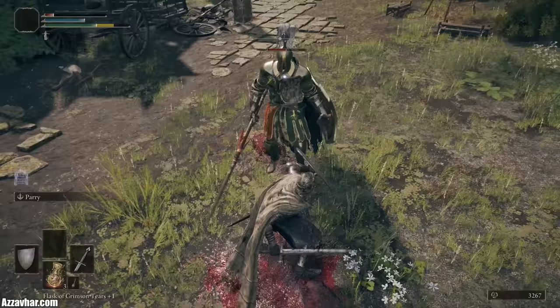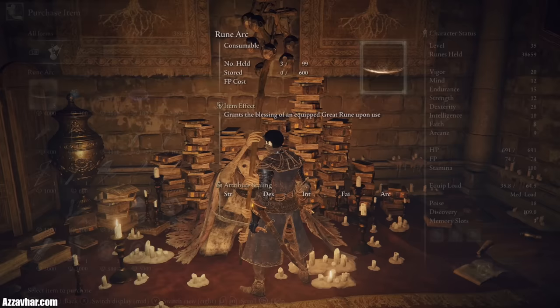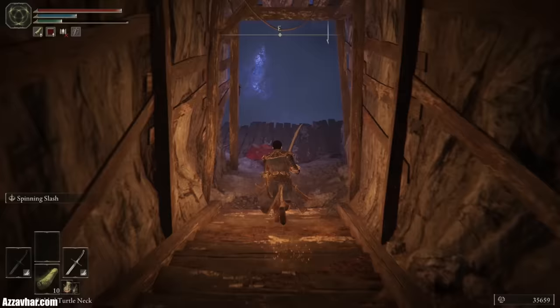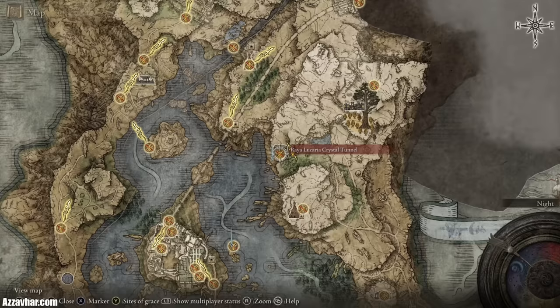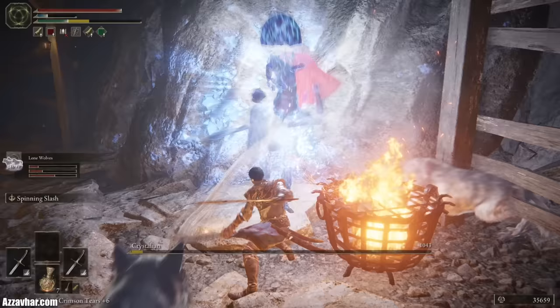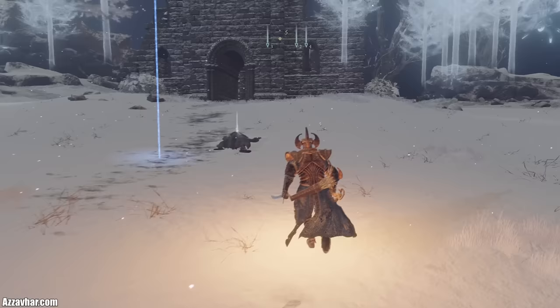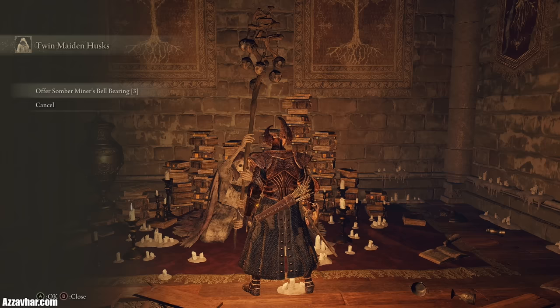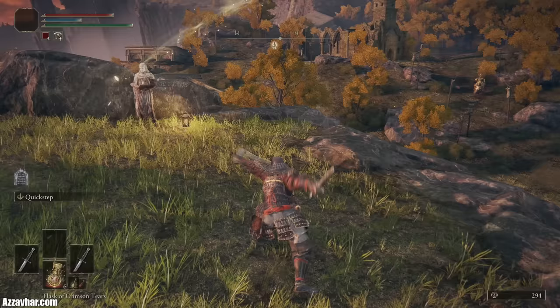Ever wanted to upgrade your weapons but found you don't have any smithing stones? You can unlock the option to buy smithing stones at the Twin Maiden Husks' shop by grabbing the Miner's Bell Bearing key items. The first one you'll usually find is in north-eastern Liurnia of the Lakes, inside the Raya Lucaria Crystal Tunnel — look for the reddish hole on your map to find the tunnel. Head down to the bottom level and defeat the boss to obtain the Smithing Stone Miner's Bell Bearing level 1. Return to the Roundtable Hold, talk to the Twin Maiden Husks, select Give Bell Bearing, and hand it over to unlock the option to buy infinite Smithing Stones levels 1 and 2. You can also find a Somber Stone Miner's Bell Bearing to unlock Somber Smithing Stones at the shop. Keep your eyes peeled for these key items as you play through, as it'll make leveling up your weapons so much easier.